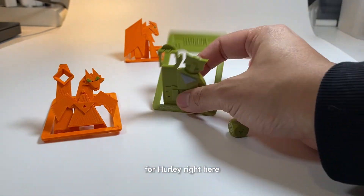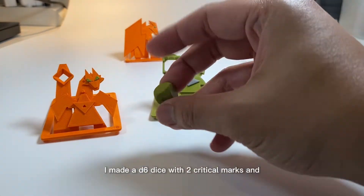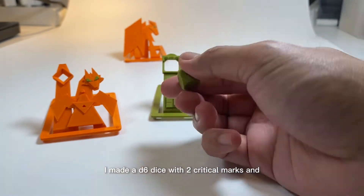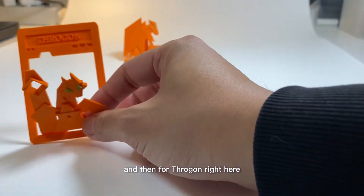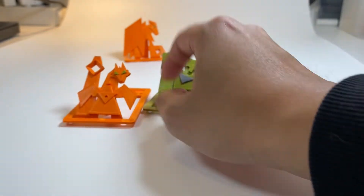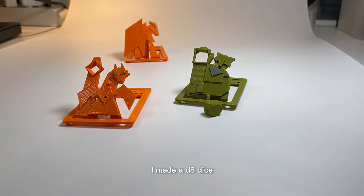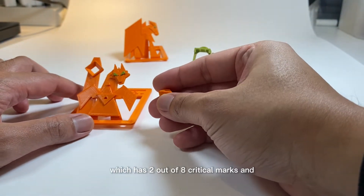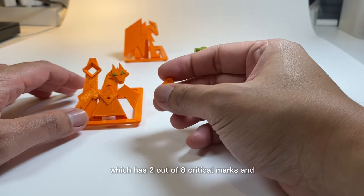For Hurley right here, I made a d6 dice with two critical marks. And for Throgon right here, I made a d8 dice which has two out of eight critical marks.